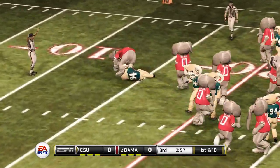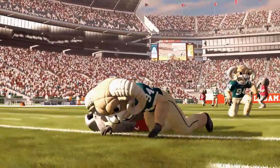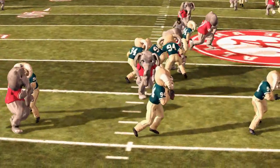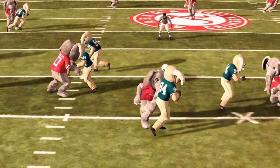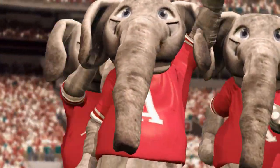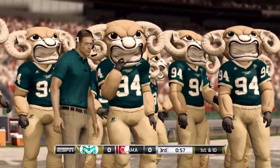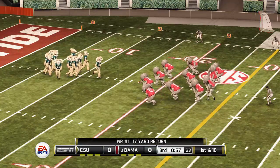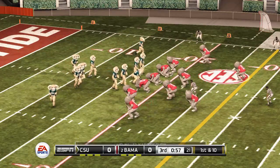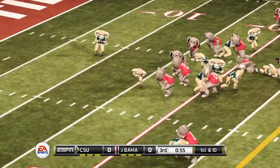Cam the Ram takes it out and gets clocked at the 15. Fun fact while you watch the highlights of a bunch of sacks: Cam the Ram started showing up around 1946 as an actual animal. It's been played by a total of 26 different Ram Bulette sheep over the years, and the costumed mascot probably started in the early 80s — that's what I'm going with, looking at a wiki page.